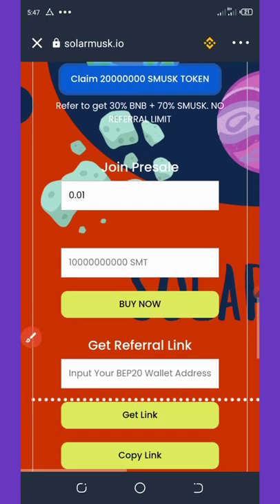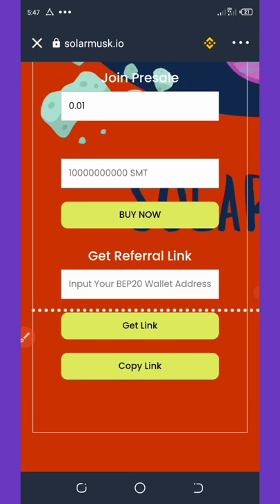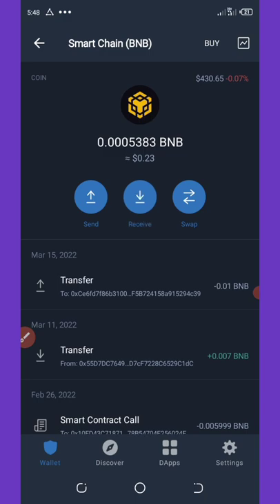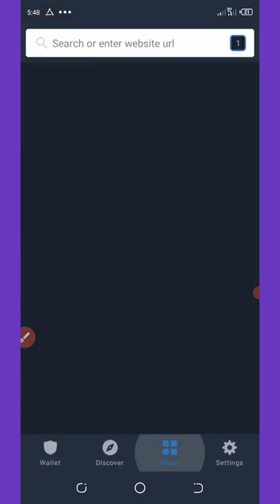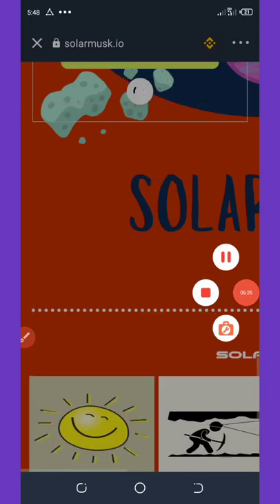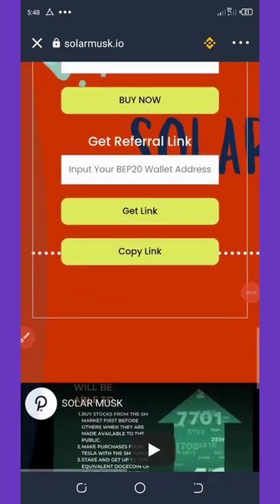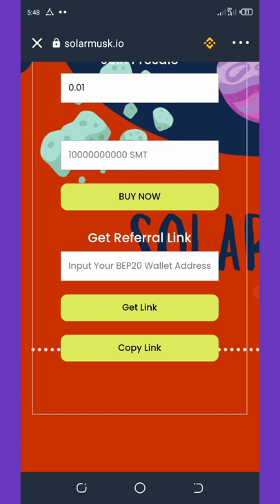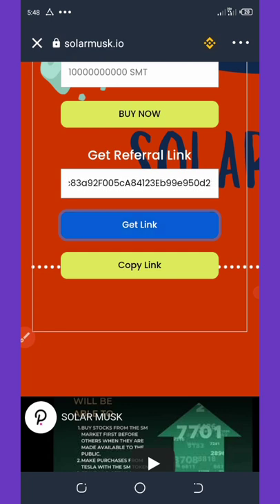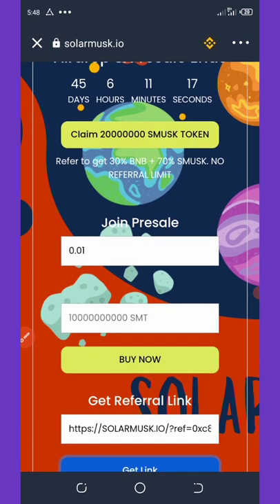You can also earn by inviting friends. Go back to your Trust Wallet, click on the wallet section, and copy your Smart Chain address. Then go back to the DApp and return to the website. Once it loads, scroll down to where it says 'Input your BEP-20 wallet address,' paste your BNB Smart Chain address there, and click 'Get Link' to generate your referral link.